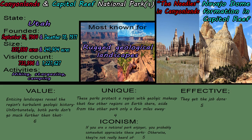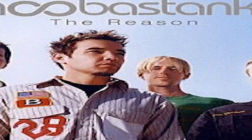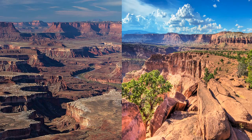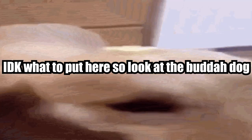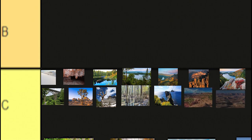Canyonlands and Capitol Reef National Parks in Utah. The reason I'm combining both of these into one segment is because they're basically the same park — cool landscape, cool colors, cool all around. While individually both parks have their charm, they are so similar to each other and so close geographically that having them be their own parks is kind of unjustified. I think a good improvement would be to combine them with the uninhabited space between them. Both parks deserve a C tier.